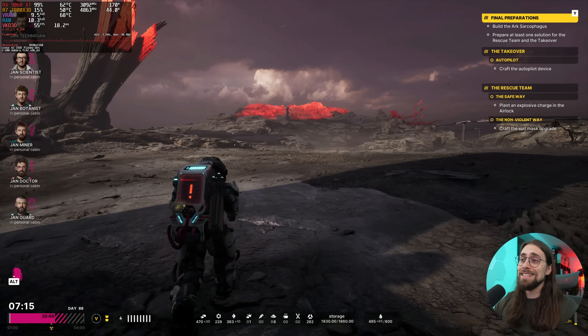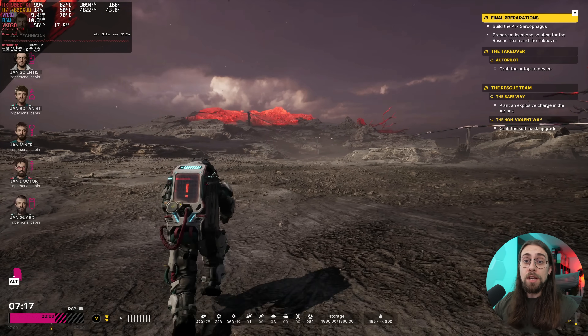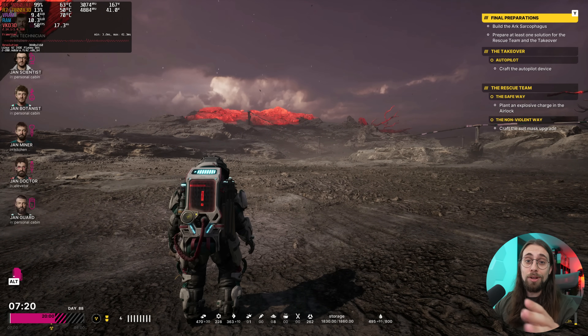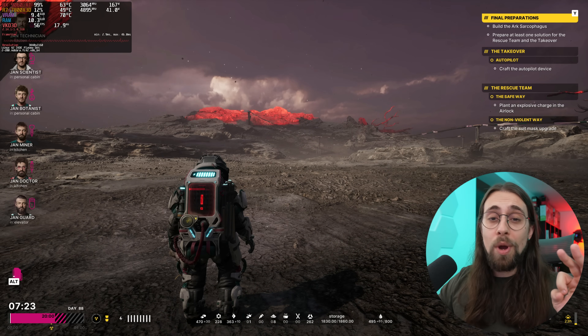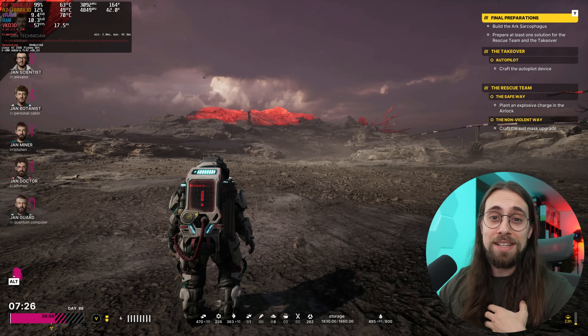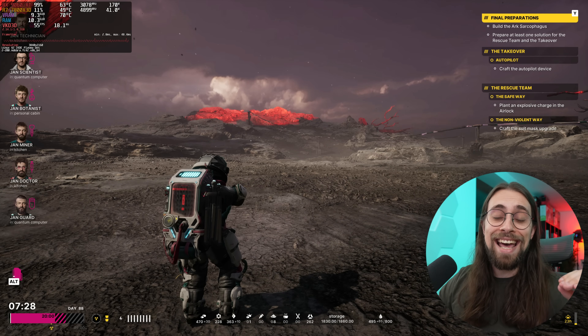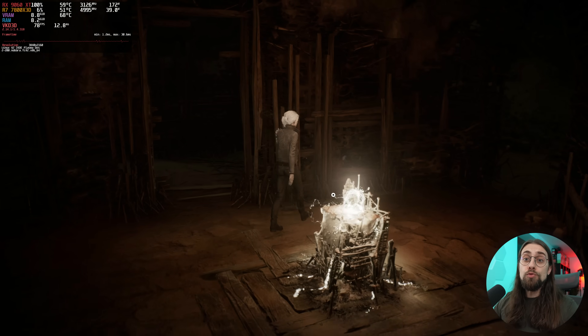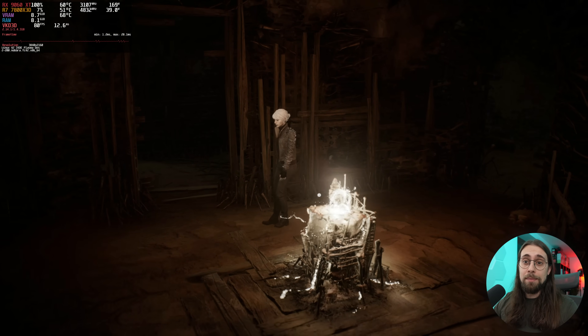This is one of the mistakes I made — I didn't enable this code, and that's exactly why we were losing performance in some titles. We still lose some performance comparing FSR3 to FSR4, but not like we did in the previous video. I was almost swearing it was because of Vulkan, but no — it was actually my fault. I wasn't adding these command lines, and I am sorry.